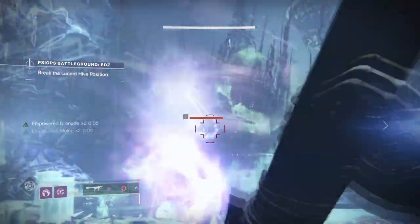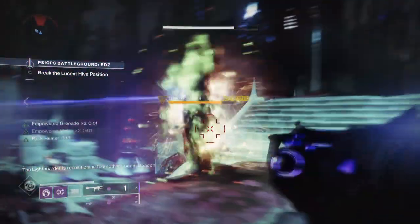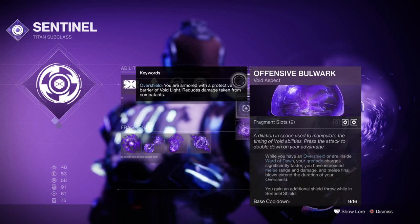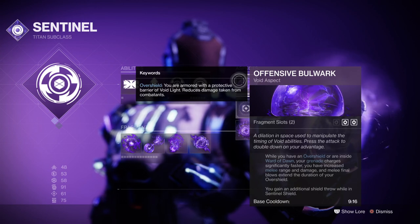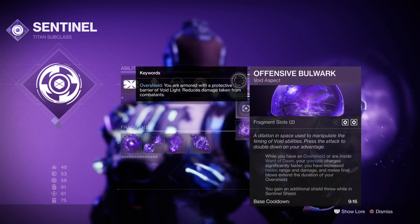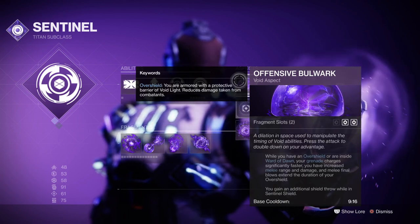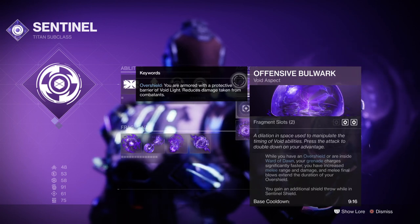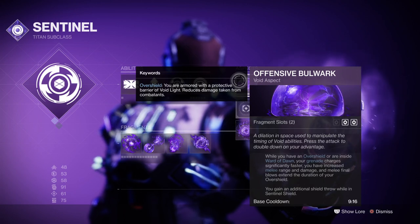Starting with the subclass, we'll be running Sentinel Shield as we plan on making full use of the Void Detonators and constant healing that'll come out of it. From here this will be combined with the Offensive Bulwark aspect, as this will provide us an increase in grenade recharge time, increased melee damage and range, and melee final blows extend overshields. We will also get two extra shield throws while in our super. This one aspect will allow us to trigger Heart of Inmost Light traits and further decrease the cooldown needed for all of our abilities, since grenades will be used to trigger the vast majority of fights.